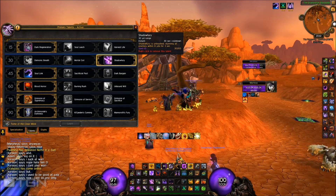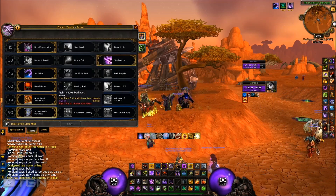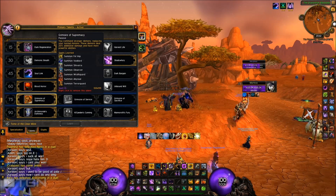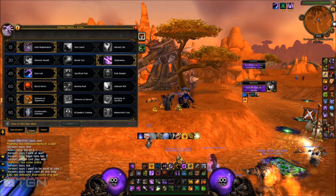You take Dark Regeneration, Shade of Fury because it has a very short cooldown, you take Soul Link, Blood Horror, Grimoire of Supremacy, and Archimonde's Darkness. Now, Soul Link, Grimoire of Supremacy, and the ability that the Voidlord has — those are really important.